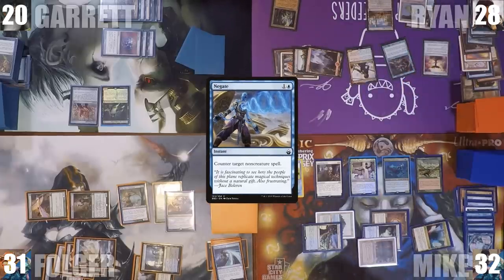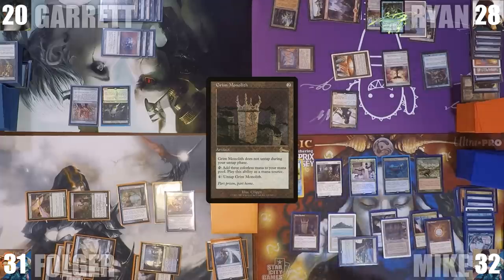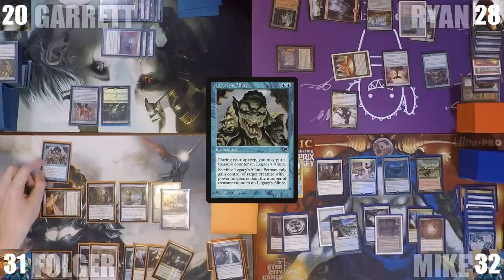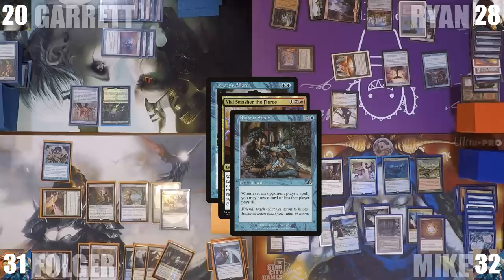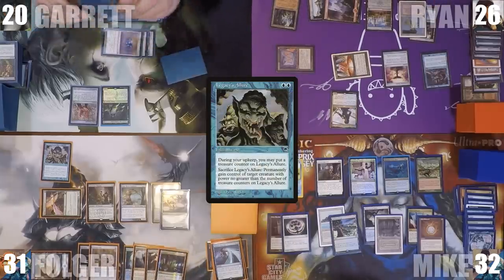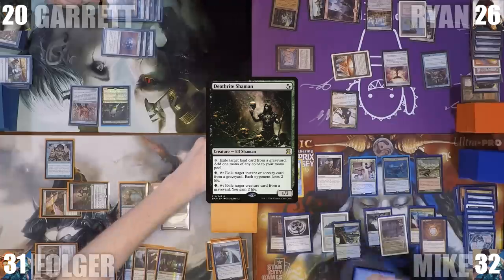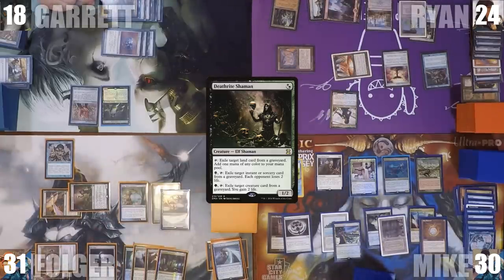In his main phase, Mike adds 3 blue through his Carpet of Flowers, casts a Grim Monolith and a Talisman of Dominance, then ships the turn to Folger. Folger plays a Forbidden Orchard and casts Legacy's Allure. Vile Smasher's trigger and Rhystic Study go onto the stack — he pays the Rhystic tax, Vile Smasher resolves hitting Ryan for 2, Keen Sense triggers and Folger draws while Mike gets a treasure. He activates Deathrite Shaman exiling Garrett's Dramatic Reversal, making each opponent lose 2 life, then passes.